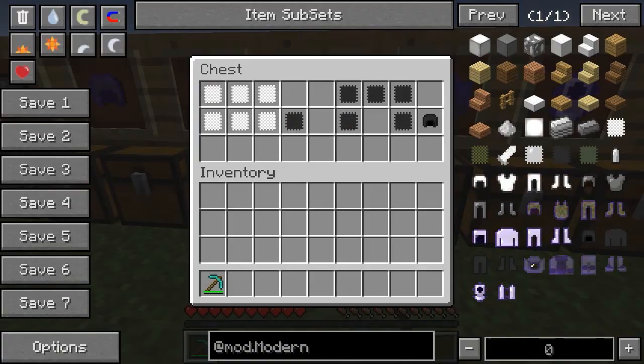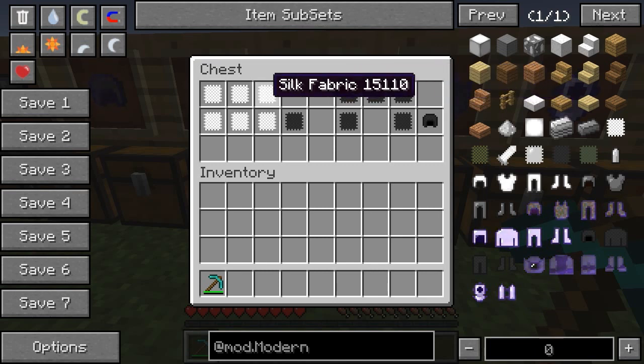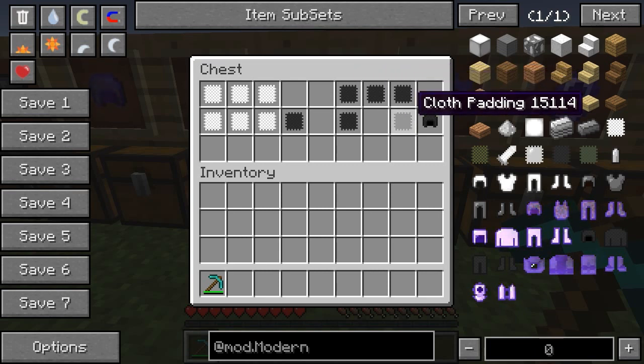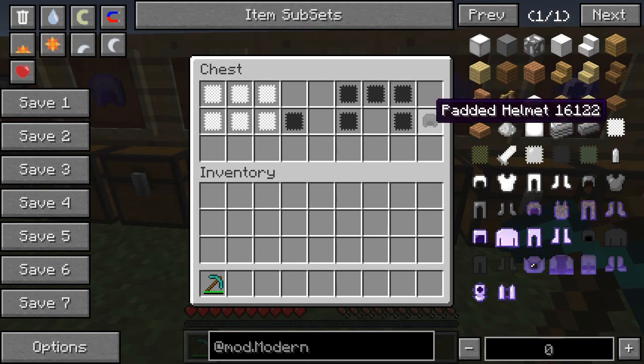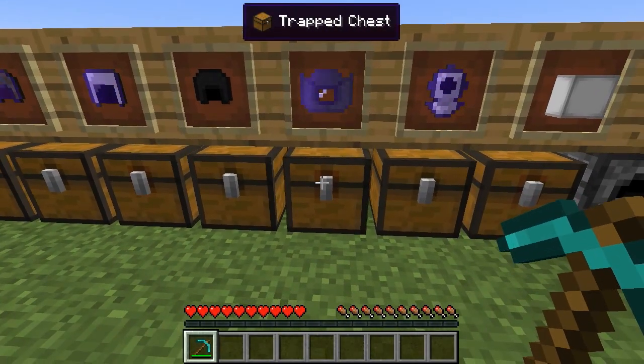Now for cloth armor — as far as I can tell it's a little bit stronger than leather, but it can be made entirely from string. You take silk fabric and double it over to get cloth padding. Cloth padding can be made directly into armor without anything else, just your string and cloth. It gives you a cool black-looking armor that honestly looks like a sweater when you wear it.